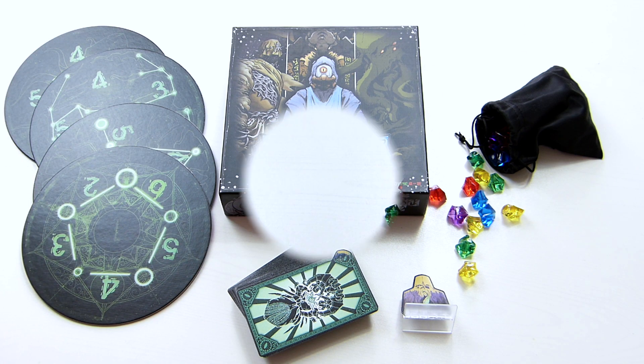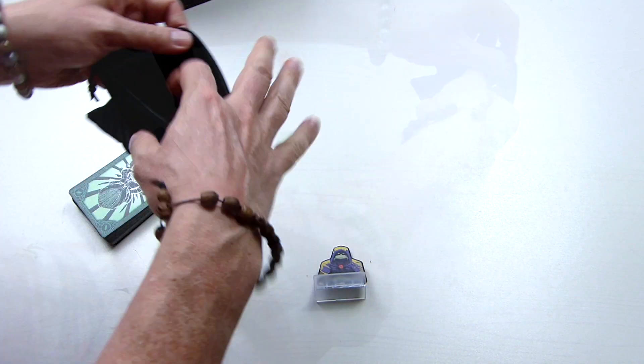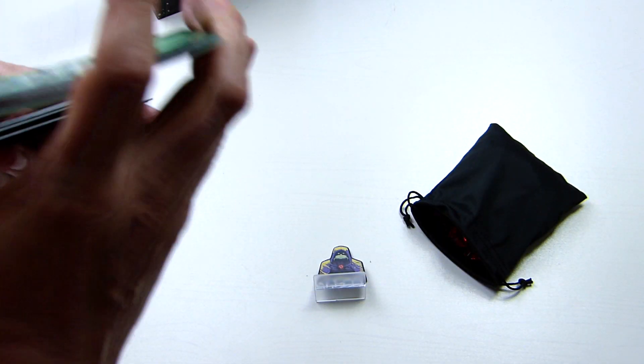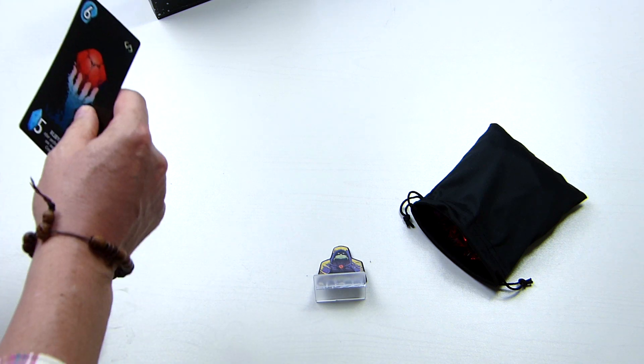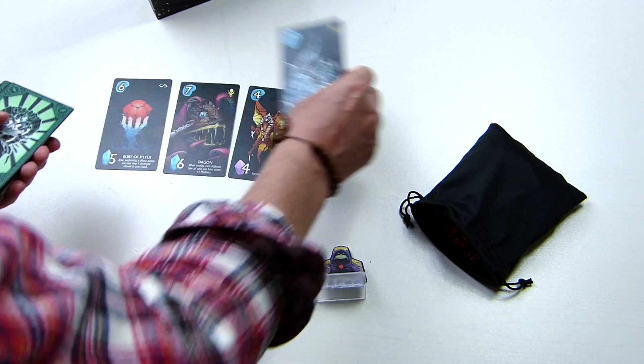Let's set up. First we put all the crystals in a drawstring bag, shuffle the cards, draw seven and place them in a row to create what's called the altar.